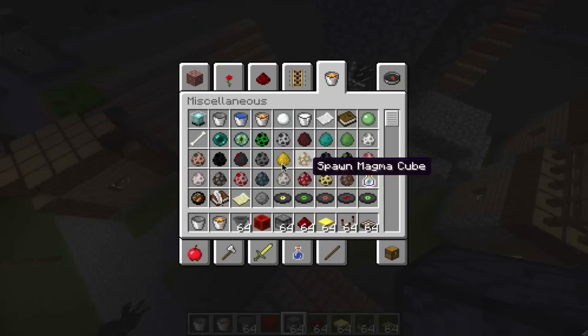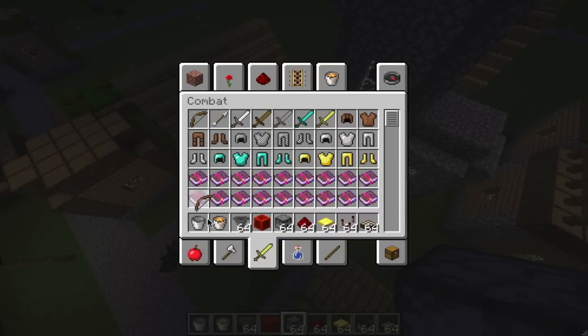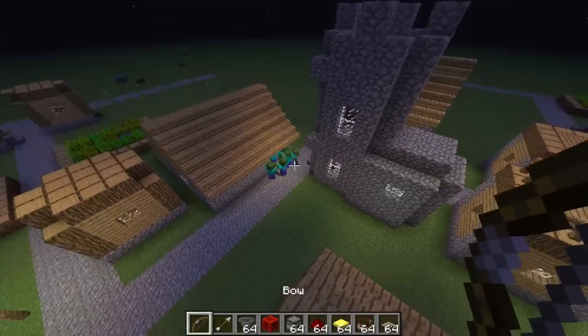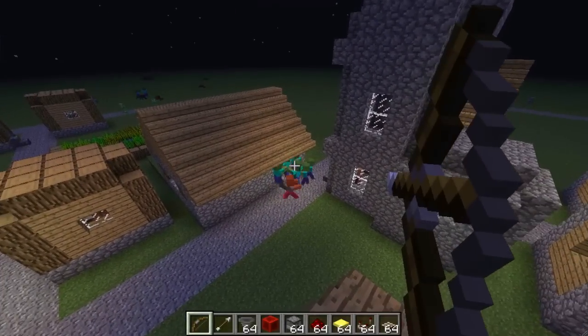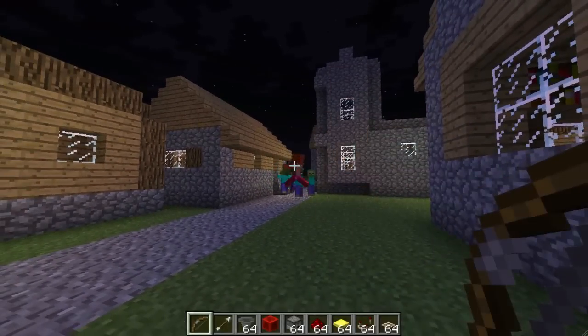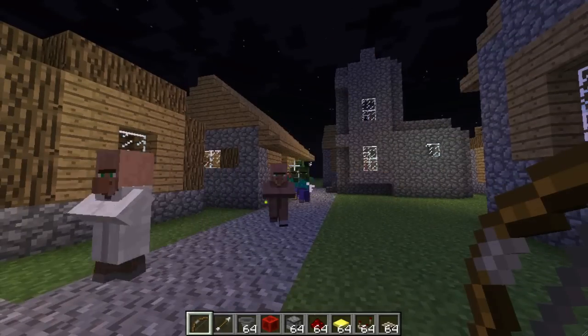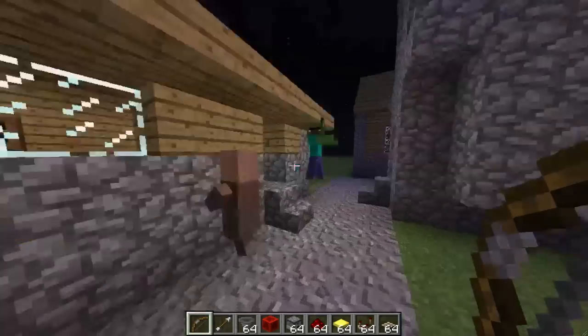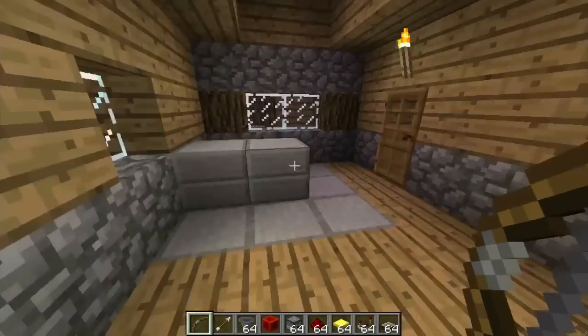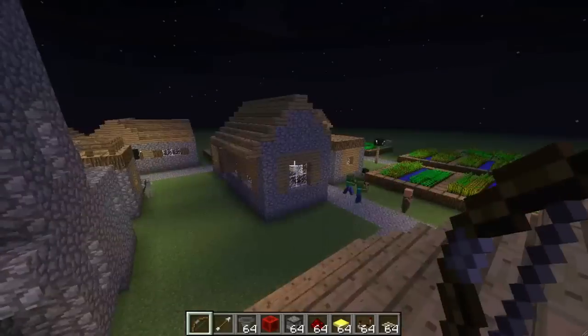Let's see if we can make them angry with the whole new bow mechanic. He's angry — I'm shooting from far away and they come after you. He's after the villagers — they got the door and everything. They used to just keep banging on it and never get it, but they actually break it now, which is awesome.